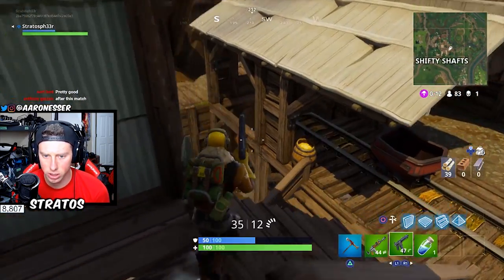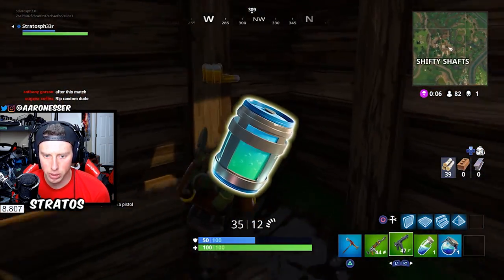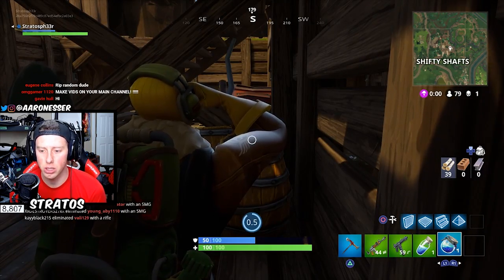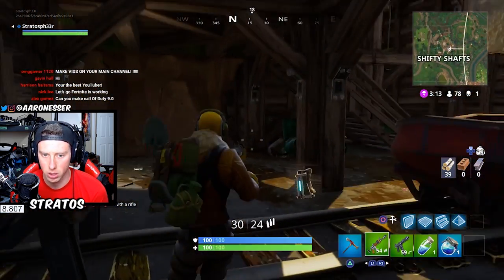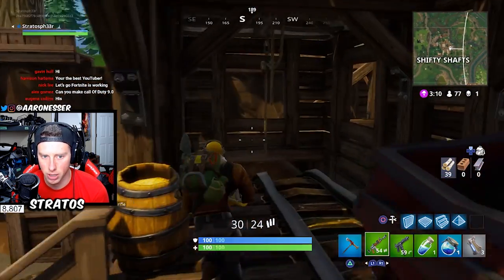What does Chug Jug do? So that's a new item they literally just added into the game. No matter what you're at, it will bring you to full health and shields. So if you have one health, it'll bring you to 100 health and 100 shields. Right now I just put on two minis and one shield putting me at 100/100. Chug Jug does the exact same thing, but it only takes one item. The only thing is it takes 15 seconds. I have not found it yet, but it is my goal to find it tonight.